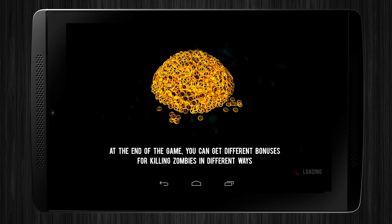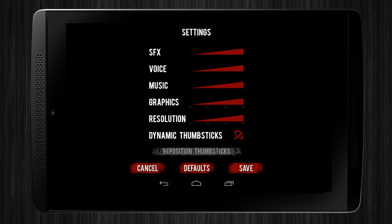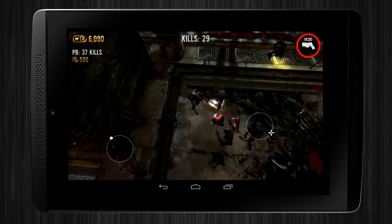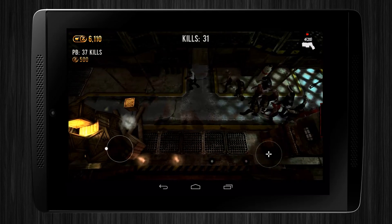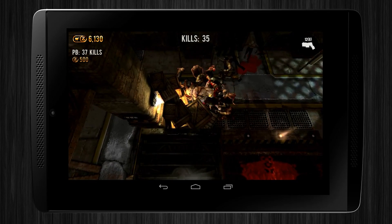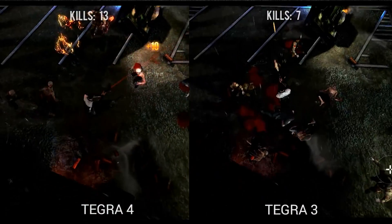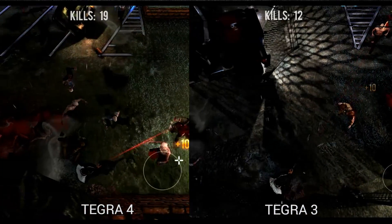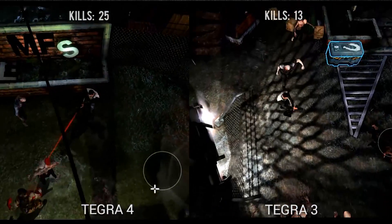This is Dead on Arrival 2 — a little confusing with the DOA fighting franchise, but the DOA here stands for something different. The graphics are cranked up as far as they can go. With all the shadows, it's sometimes hard to see where you are. There is some dynamic lighting from the surroundings on both versions, but the Tegra 3 version doesn't have a flashlight that the main character carries. I find that really adds a lot to the game — not being able to see so well actually makes it scarier.